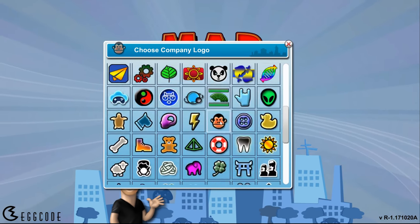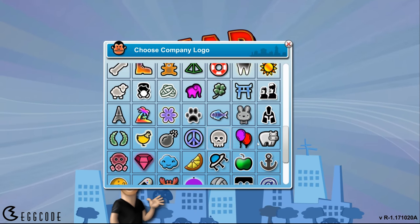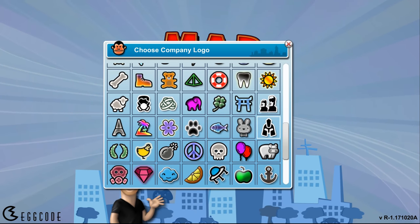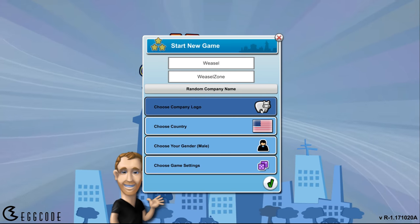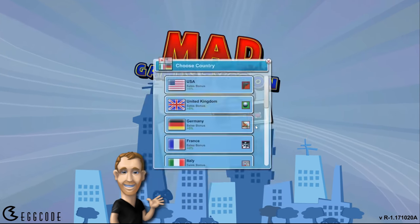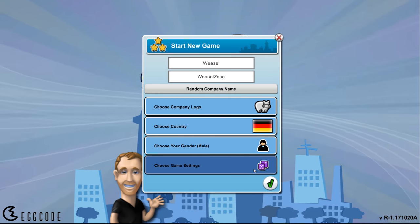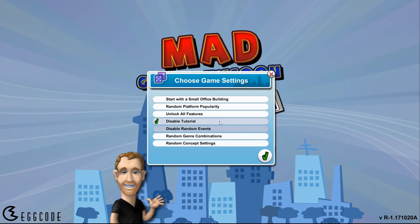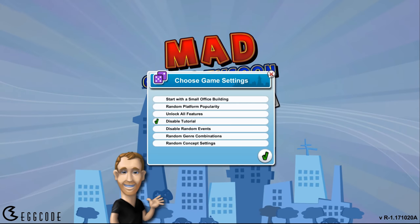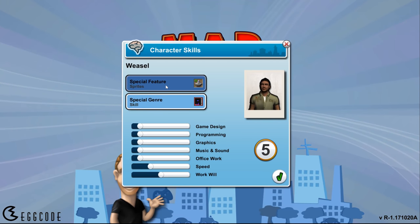Alright, company logo — choices are hard. Is that a hippo? I don't know. Let's go with the US, because that's where I'm located. Then again, you get a sales bonus for strategy games in Germany, so let's do that. There are some game settings — like starting with a small office building — but I just want to play standard mode.